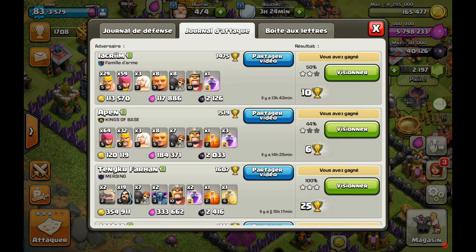Salut tous et bienvenue dans cette vidéo dédiée au HDV8. Je vais vous présenter des attaques que je fais avec un village HDV8 que j'avais déjà présenté auparavant. Là je suis en période de farm d'élixir noir, et pour ça j'attaque que des villages HDV8 ayant plus de 2000 élixir noir. Ça demande un peu de temps de recherche, en général 15-20 minutes, des fois vraiment beaucoup moins, on arrive à trouver de très bons villages à piller en noir.